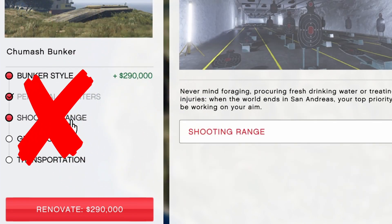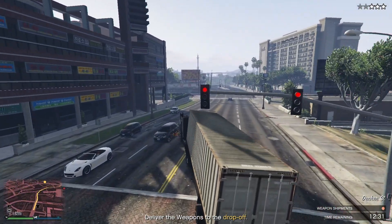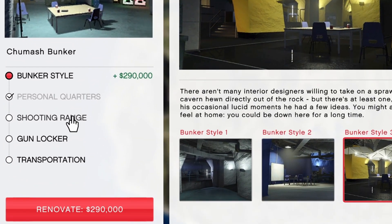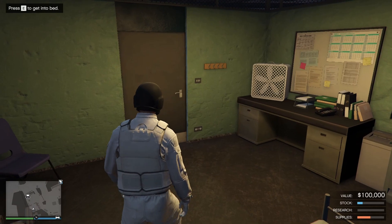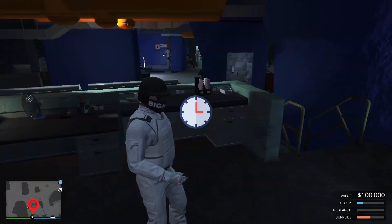Now for the upgrades, you don't need any of them — it won't affect your earnings in any way. If you have the money, you could reconsider buying the personal quarters. This allows you to set your spawn location in the bunker business, which can save you a lot of traveling time.